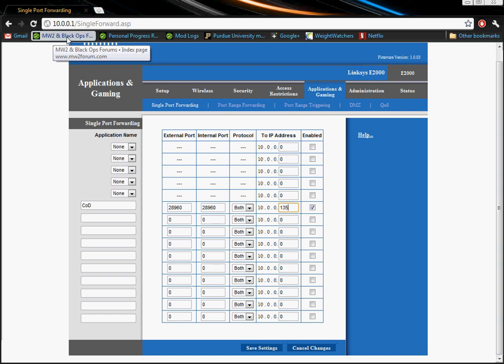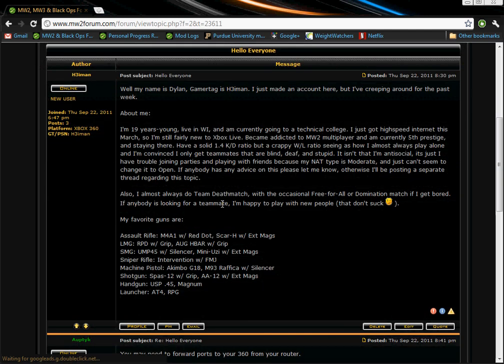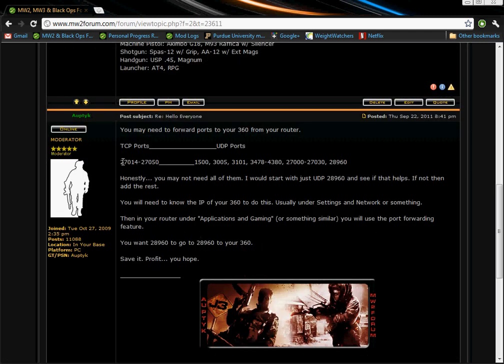Now if that doesn't work, there is a list of ports you may have to forward. I already answered this — it's in this thread right here. TCP ports — you can do TCP range forwarding — and then these are the individual ports or ranges. But like I said, 28960 is the main one. You shouldn't have any issues after forwarding 28960. Save that, and maybe restart your 360 or your PS3. That should now change your NAT type to open.